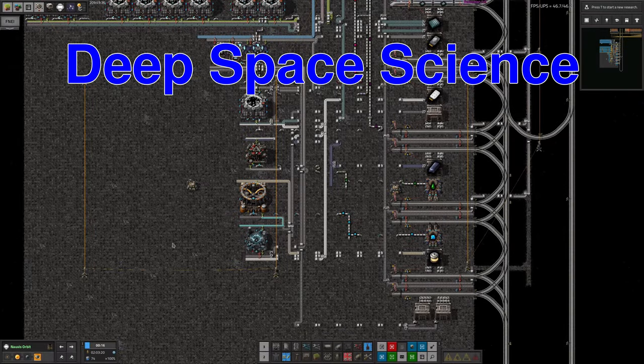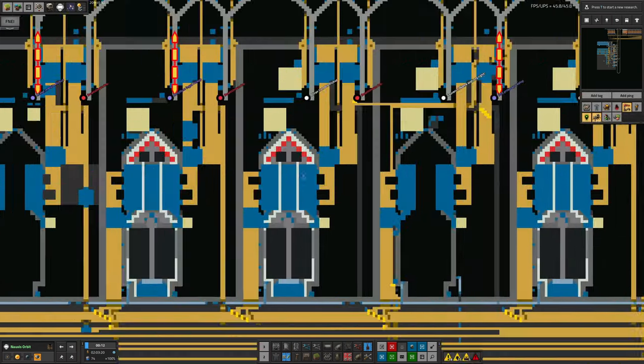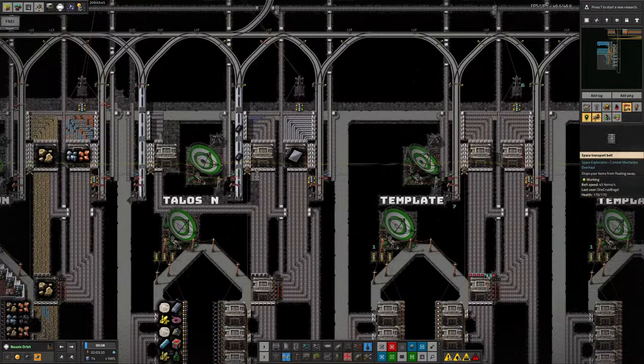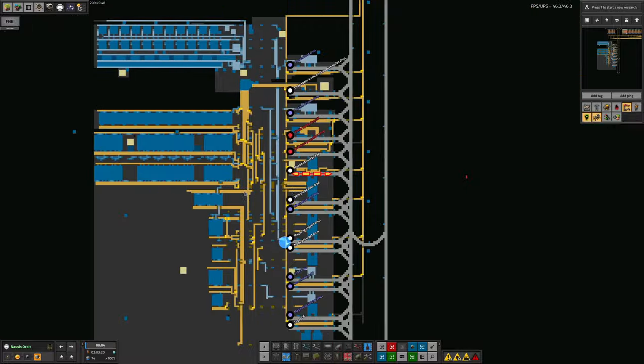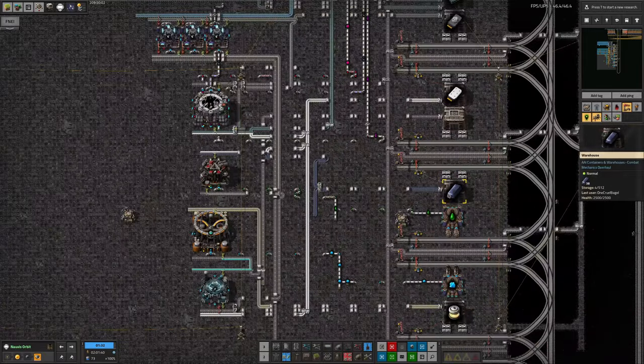In the last video I talked about how we started to produce Aquium and actually have a decent supply of it running through, and that means it's now appearing over here in the spaceport. It's being dropped off by a ship, put into a train, and brought over where we're now starting to make the data cards for Deep Space Science 1. This is a big step forward because we've had a big lull in new science packs since we finished all the tiers and the advanced science.